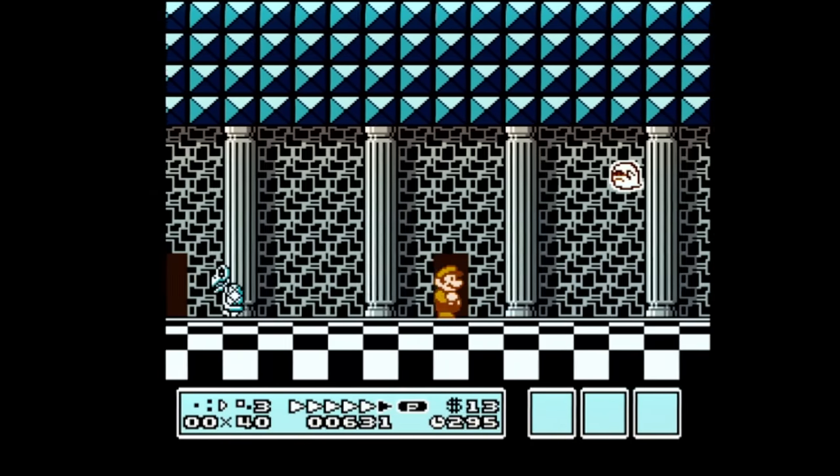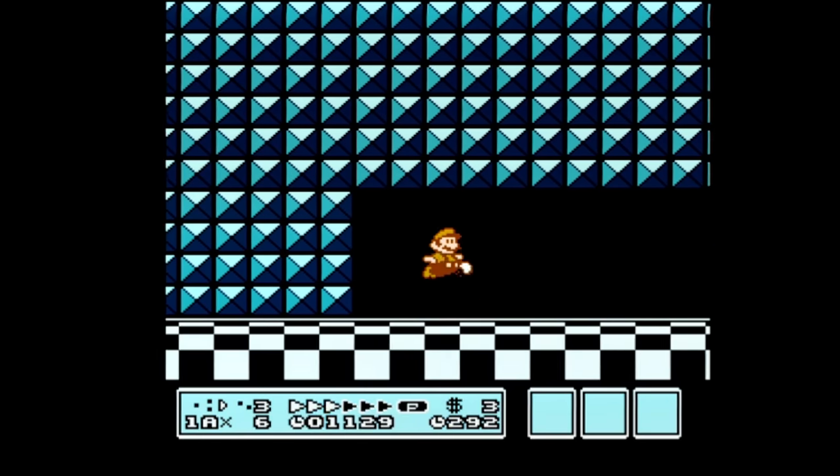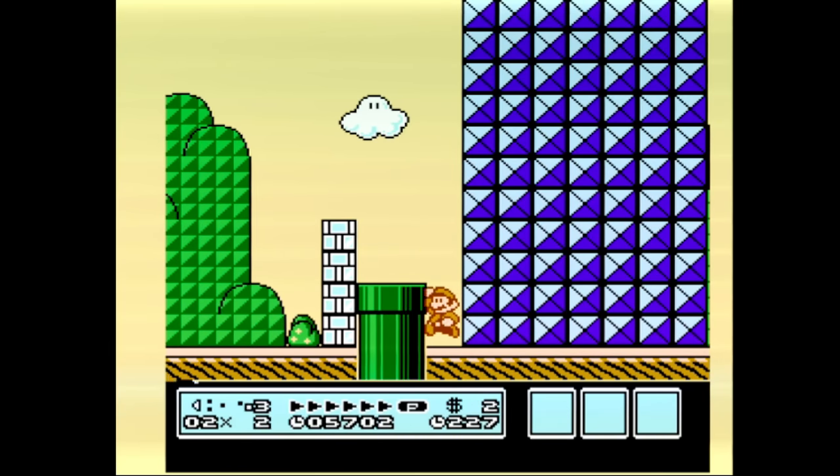Everyone knows about Door 3, but did you know about Door 4? If you clip into the side of the pipe at the end of 3-9, Mario will disappear.